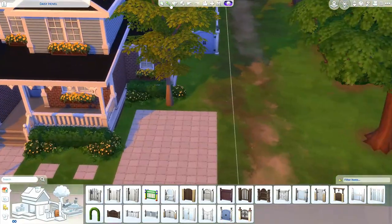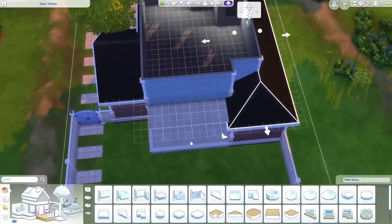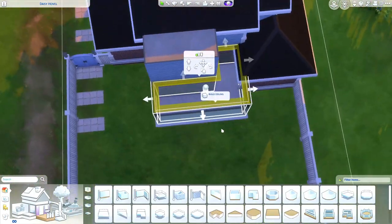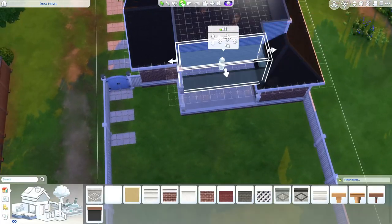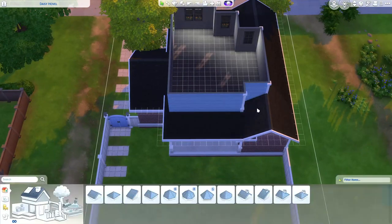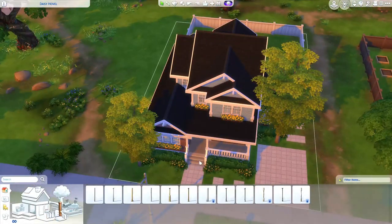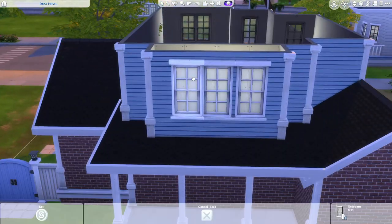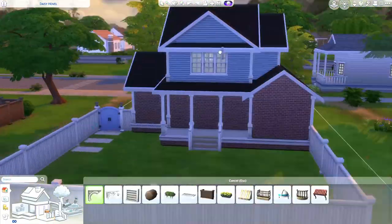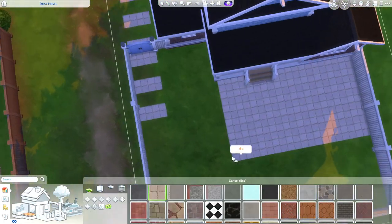I ended up using this pavement with gravel in between it. I wanted it to look kind of how it is in real life — sometimes people will have pavement spread out through their grass creating a walkway, and that's what I was trying to achieve. I think it turned out pretty good, especially right there in the front with the little square pavement. There are two pavements in the front going from the sidewalk to the front door and over to the driveway.